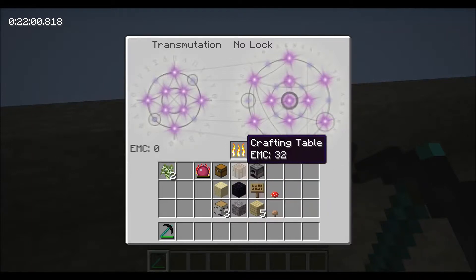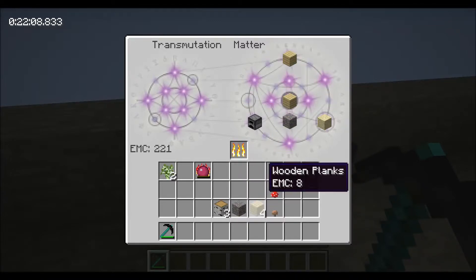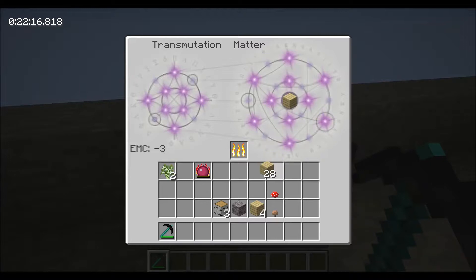So I'll show you guys the way this works — basically, you put some EMC in there. Let's burn these guys. Say I want some wood planks — I can stick that in the middle and just start pulling wood planks out, and you can see the amount of EMC going down. Negative 3 EMC — I'm not sure why it let me go negative, but okay.